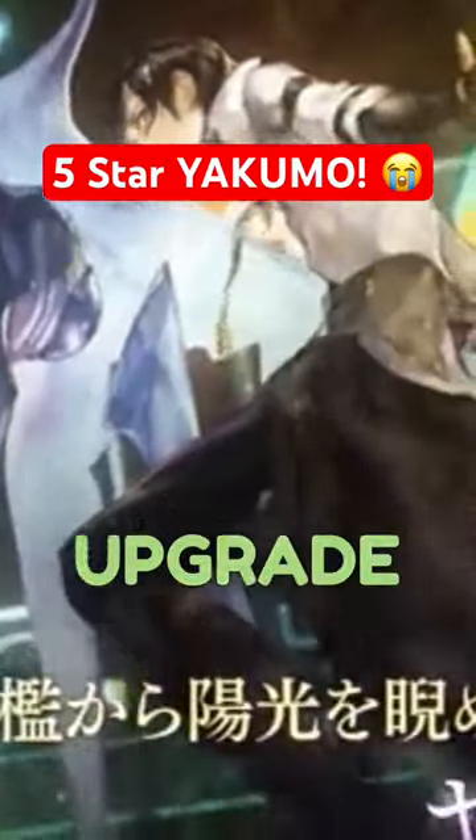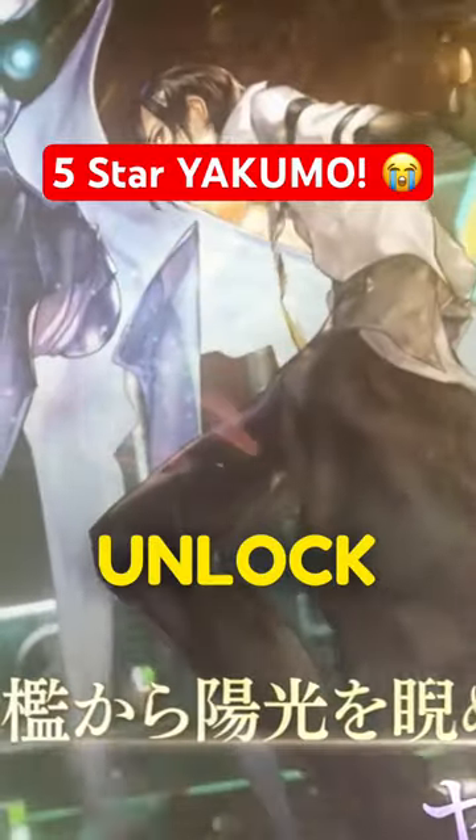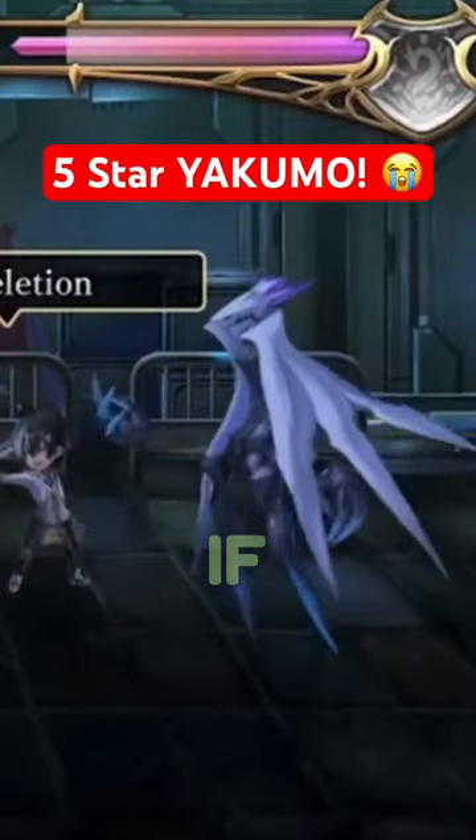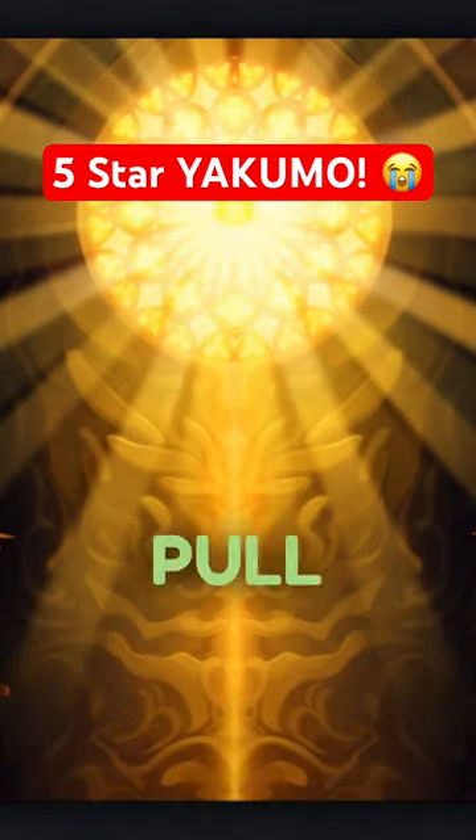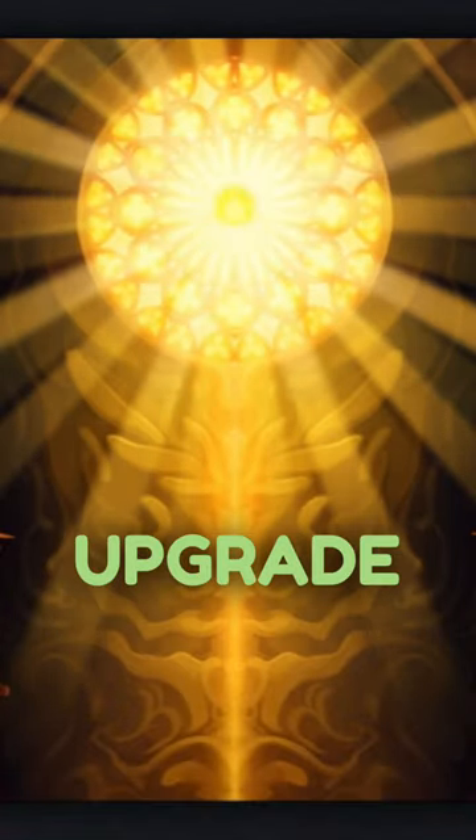Do you have a 4 or 4.5 star Yakumo and want to upgrade him to get his 5 star and unlock his sidekick Kumos? If you weren't lucky enough to pull his 5 star via a golden door banner pull, you can actually manually upgrade him with a secret ingredient called the Dain's left tome.